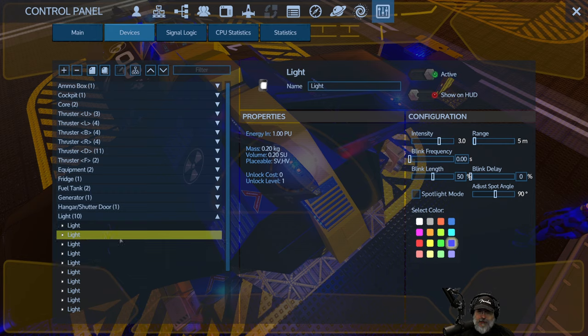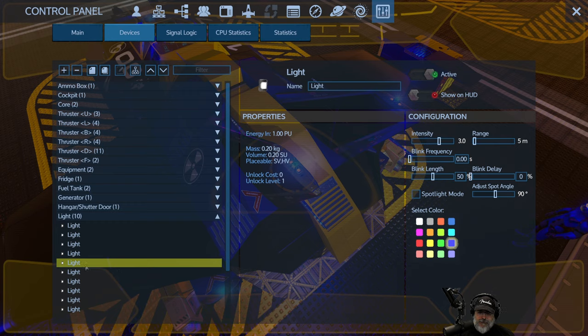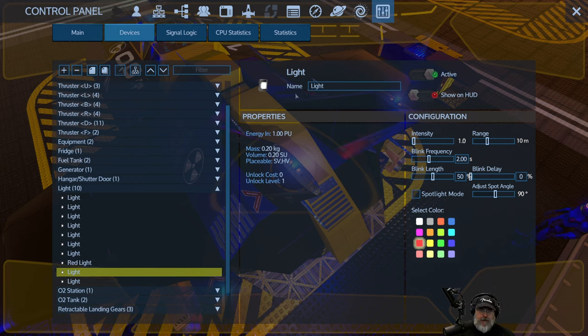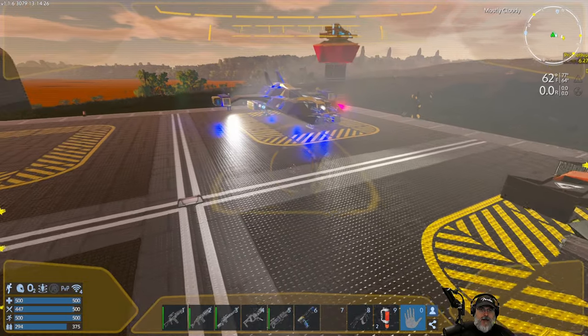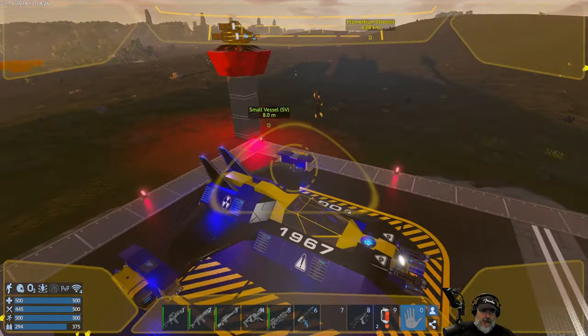We'll go right down the list, making sure we're on the purple lights and not the red lights as we do this. It's easier to do this from the menu because then you don't have to go around and look for all of them. These two are our red marker lights — we could even name them so we can tell them apart from the other ones.